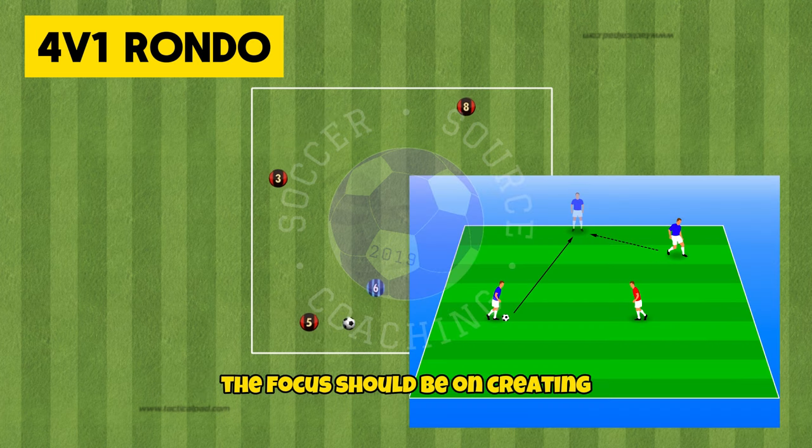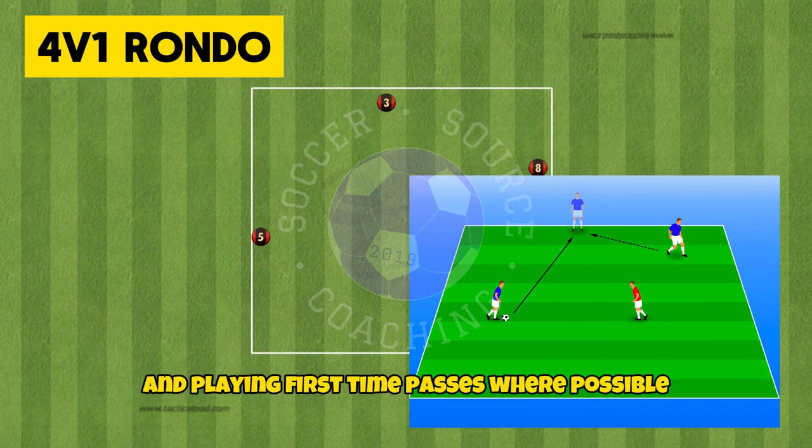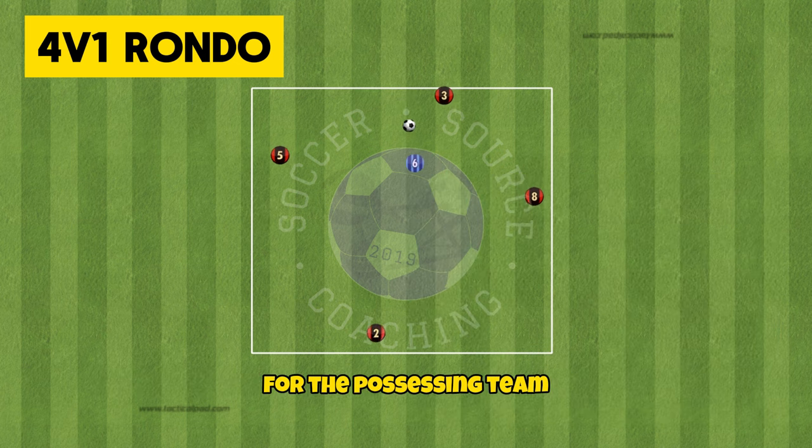With more advanced teams the focus should be on creating angles to receive the ball and playing first-time passes where possible. Making the area smaller will make it more challenging for the possessing team.